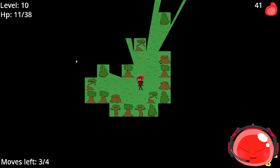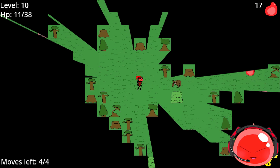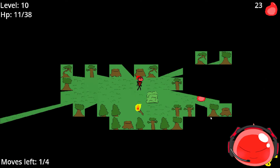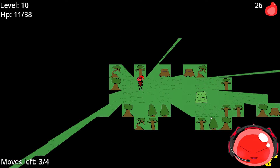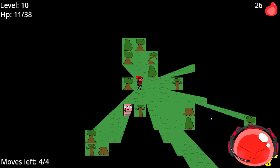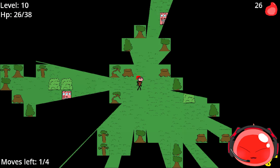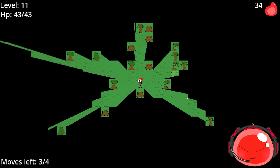Another thing: enemies have different attack ranges. Bees can attack from two tile spaces while bears can only attack from one. You also have to consider that. I added quite a lot of mechanics to my game, which I'm proud of — I thought it would be a lot simpler when I first imagined it. I broke the game into lots of different mechanics and combined them all. Now is a good time to move on to the next area.